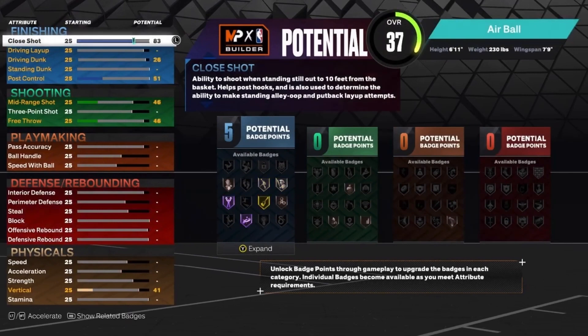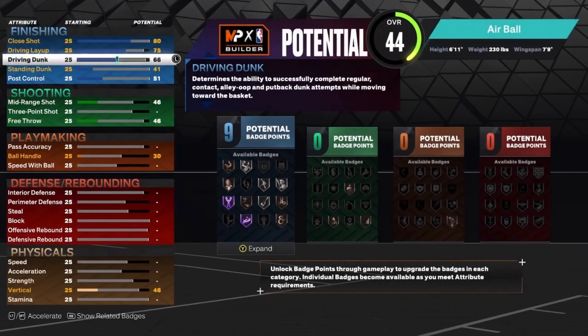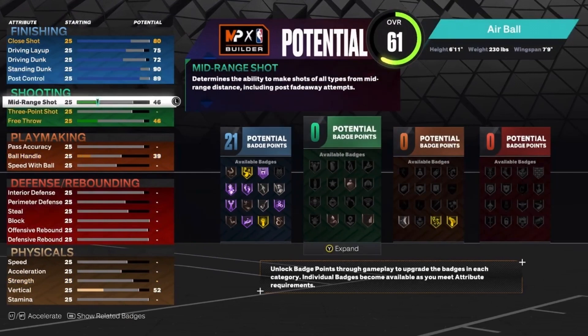For the finishing, you want to put your close shot up to an 80, your driving layup up to 75, your driving dunk up to a 72, your standing dunk up to a 90, and then post control to 89. That gives you 21 finishing badges.